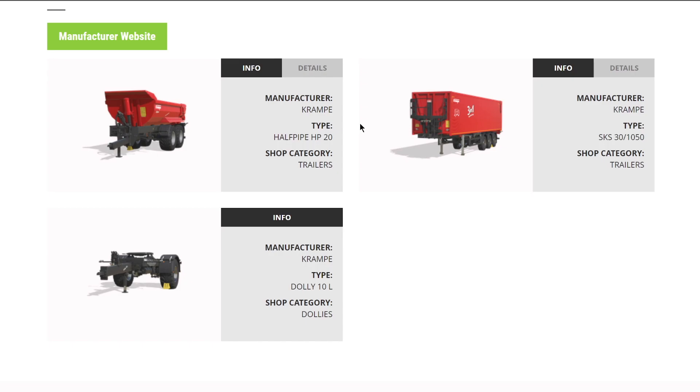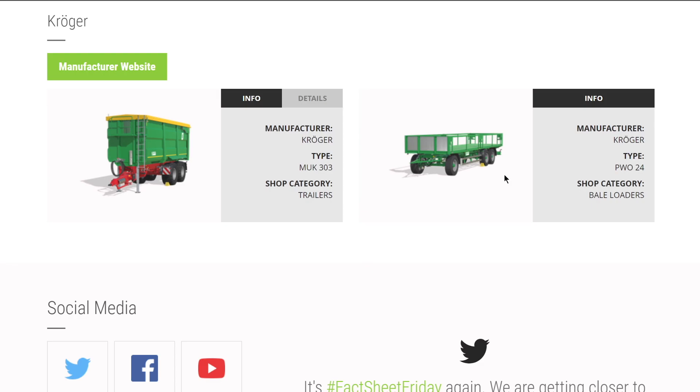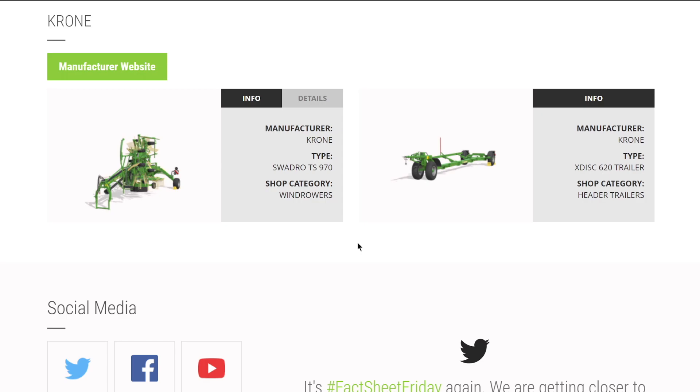From Grant, the full setup: two slurry tanks for fields and a slurry semi-trailer. From Krampe, we have two trailers and a dolly, that's it. Agriliner had a new bale trailer added this week - we knew about the MUK 303 but now also have the PWO 24, a big bale trailer from Kroger Agriliner. From Krone, we have a windrow and header trailers - would love to see some mowers from them but nothing new.